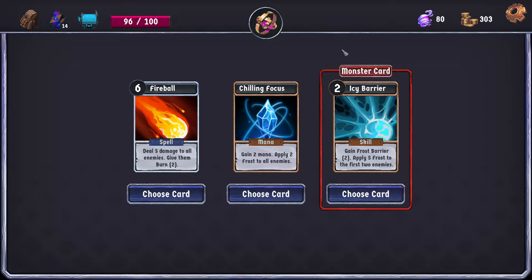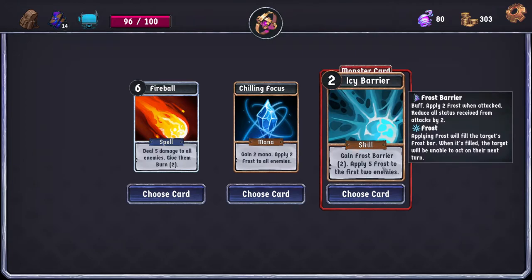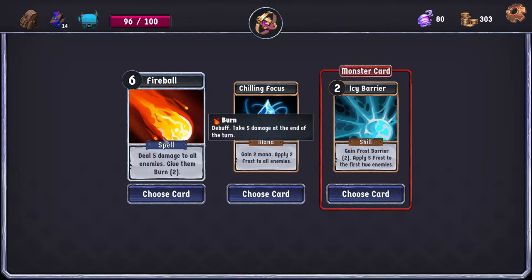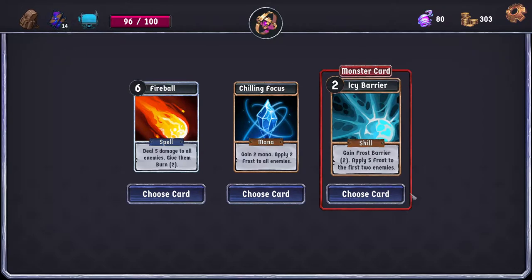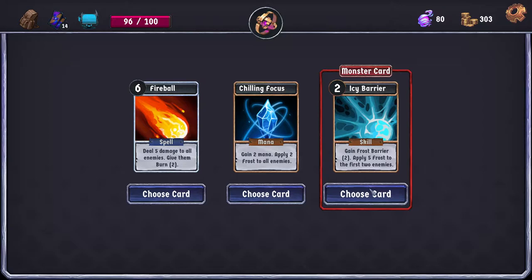Card reward: gain frost barrier — apply 5 frost to the first two enemies, buff apply 2 frost when attacked. Reduce all status received from attacks by 2 — that's pretty cheap and it goes with my frost synergies. Burn — at the end of turn they take 10 extra damage, then 5 damage the next turn. Monster card — not sure what that means. I think I'm going frost.